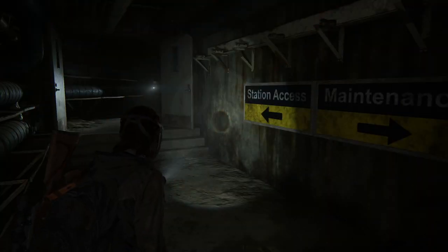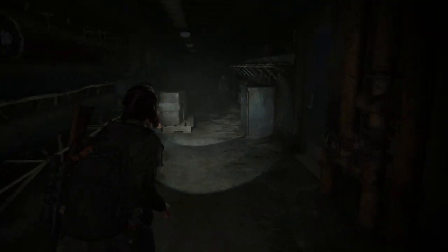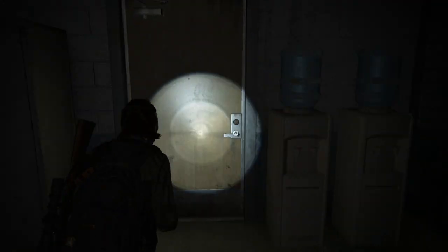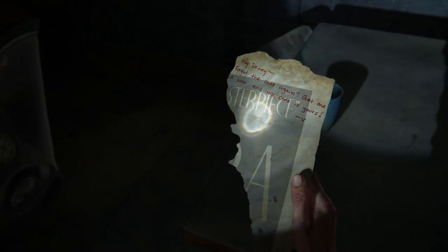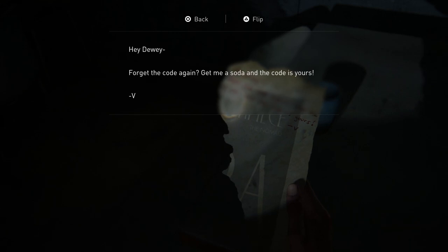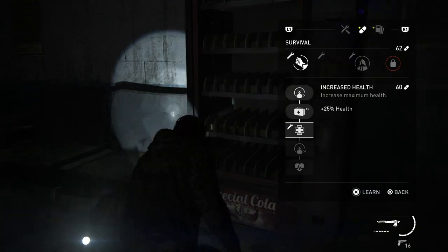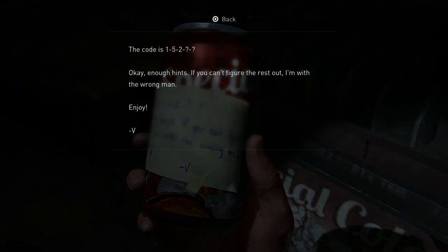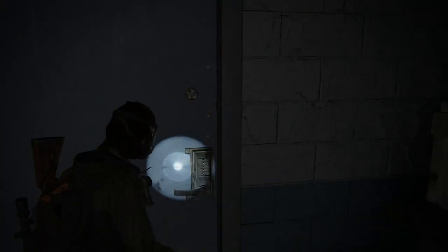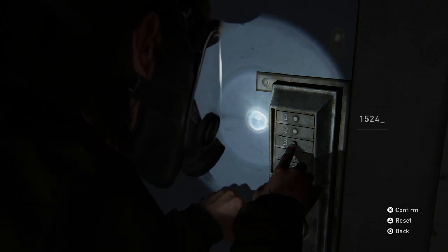Number six is in the tunnels chapter of Day 1. Past the sign that says station access, you'll come into a room with a combination locked door. You'll see a note that says 'get me a soda and the code is yours.' If you break the glass on the vending machine, there is a soda can with a note, and the rest of the code is 15243. Inside this room there's crafting materials, supplements, and ammo.